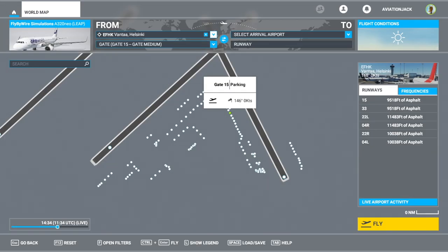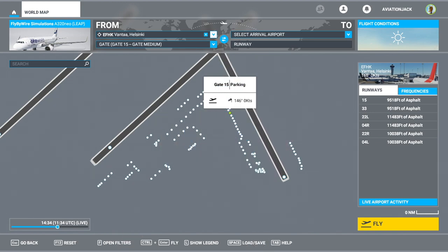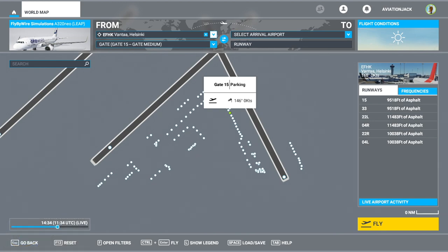Hello everyone, welcome back to a brand new Aviation Jack video. Today we're going to be doing a tutorial on the cold and dark — this is part 3 of the Fly by Wire tutorial series. Today's video is about setting the aircraft up, getting it ready for a push and start state and takeoff.